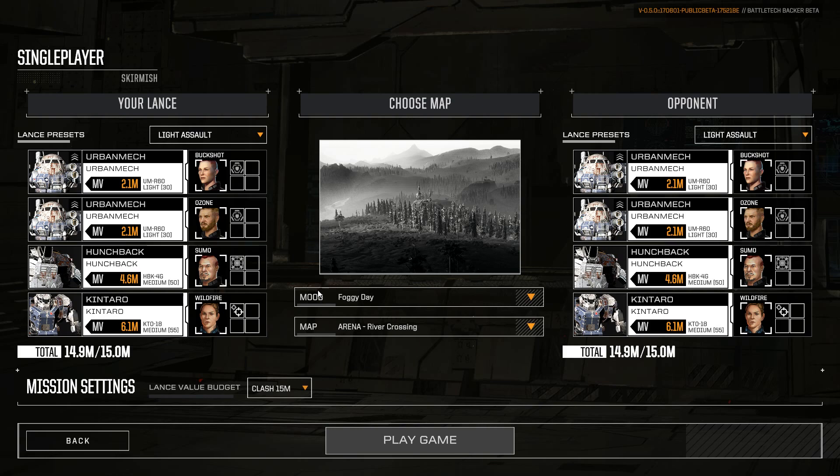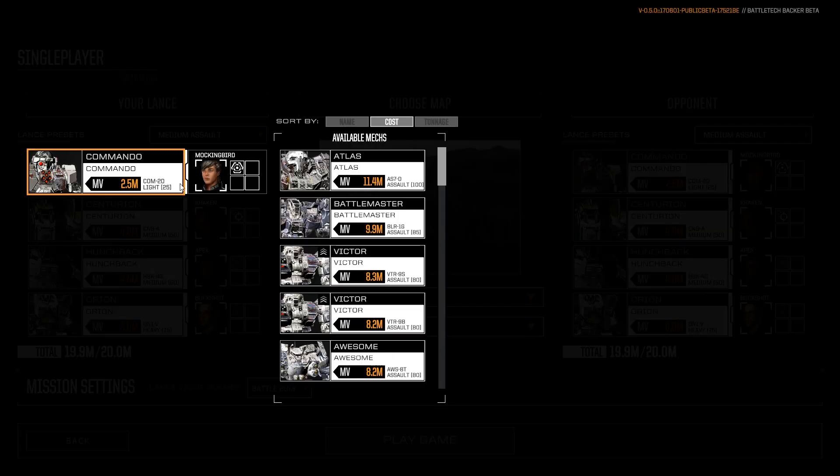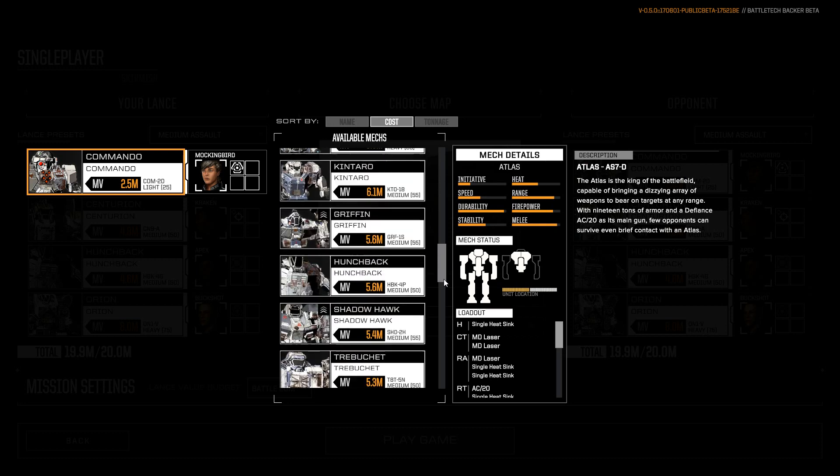Hello, my friends! Today a lance setup and a skirmish — I go from medium against medium. This is a 20 million C-bills build, which is a currency of the Inner Sphere. More about the lore on my homepage and on Sarna.net.